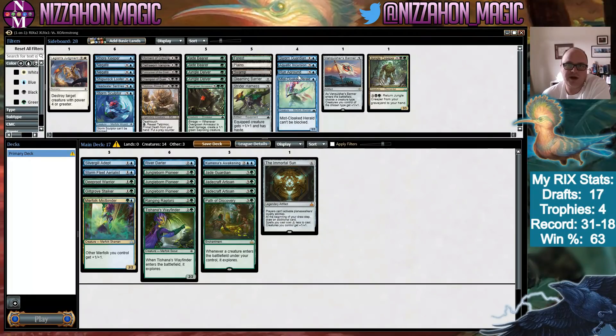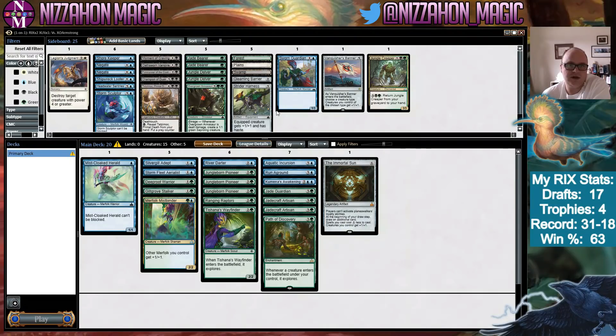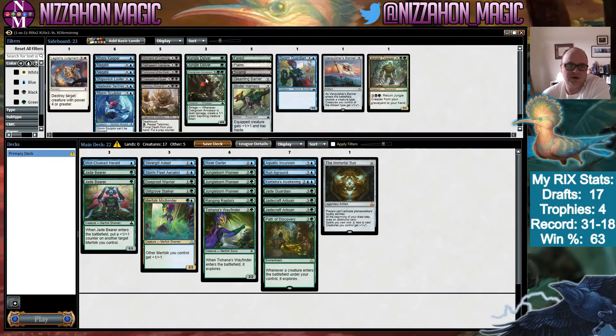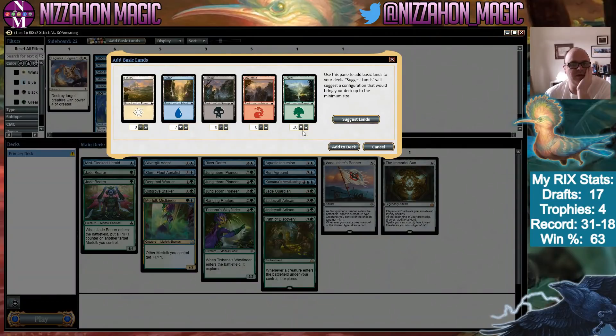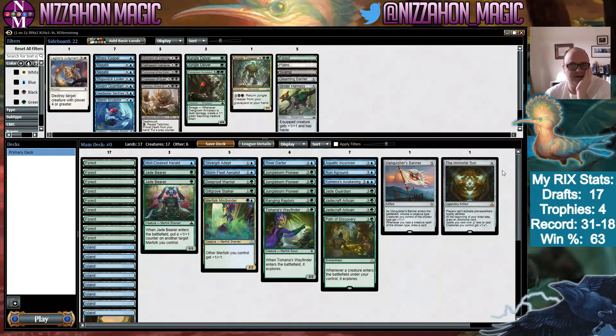Seems like a good deck — we got all the Merfolk nonsense we could want, coupled with two very powerful artifacts and a powerful enchantment. Normally I wouldn't run Aquatic Incursion, but when we have so many ways to pump the board I think we want to. Eight or nine lands is probably right. Did we make the right choice? I don't know — that draft was crazy. I'll see you guys in the first match.